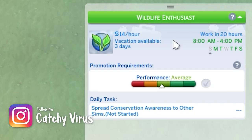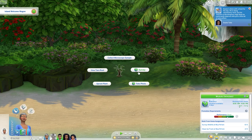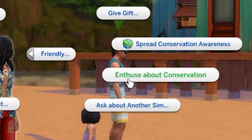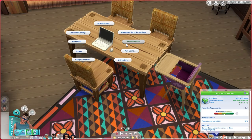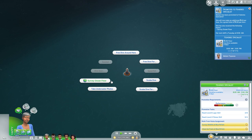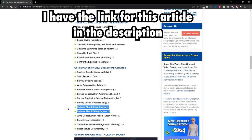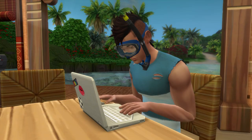If you've joined the conservationist career, there are more actions available to you, including successfully analyzing a sample, sending research data, surveying invasive species, enthusing about conservation with another sim, and spreading conservation awareness — all giving you a single point. Writing a conservation article gives you three points. Marine biologists can survey while snorkeling and survey the ocean floor, both giving five points. Enthusing about green energy and about eating organic also give five points each.